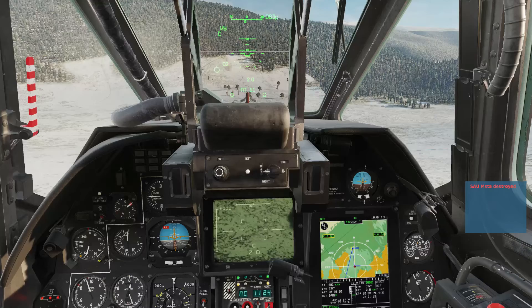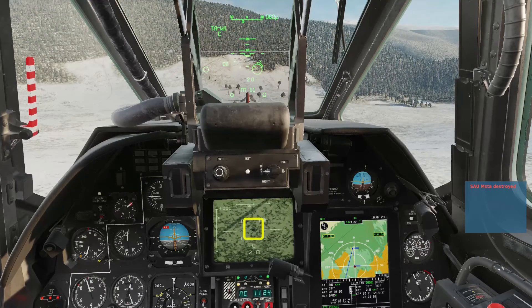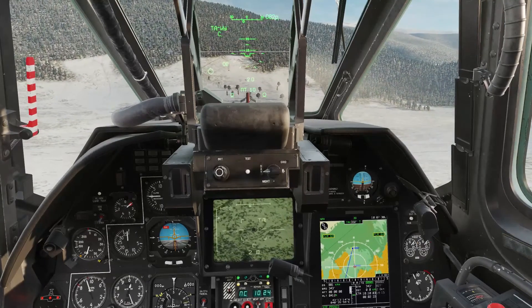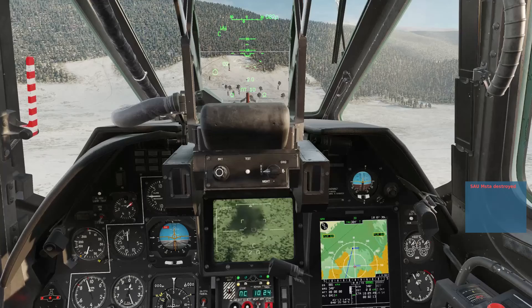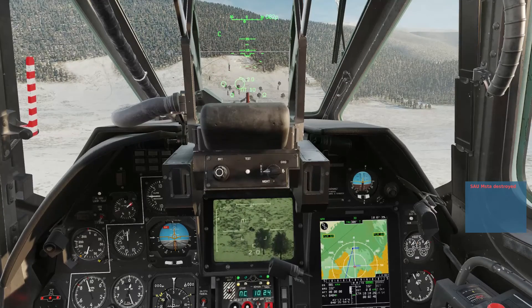Uncage and slew to the next target. This guy's moving but with a target lock it will follow him. Lock. Press weapons release and hold. The Vyka will track down to the moving target. It's important to note that if the weapon release were in automatic, you'd need to keep the targeting reticle over the Schwal target circle for the duration of pressing the weapon release button.